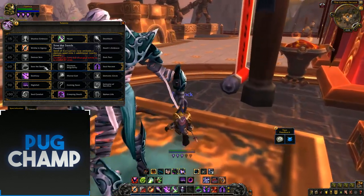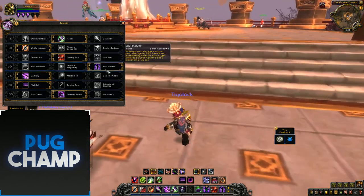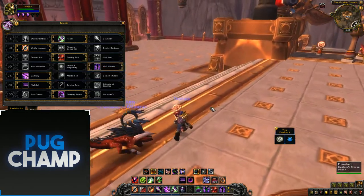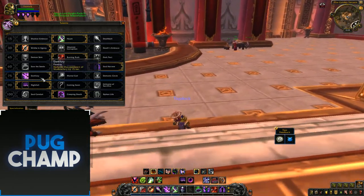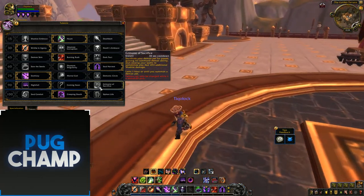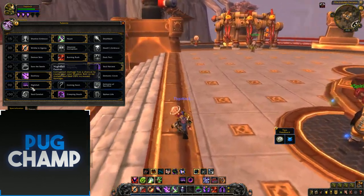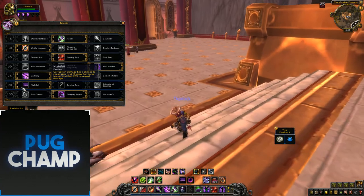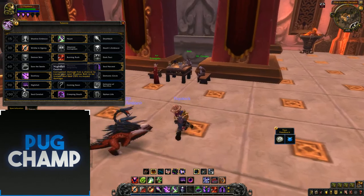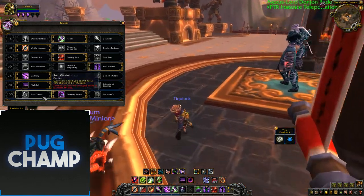You're never really going to use Seed of Corruption for single target, and Phantom Singularity just isn't that good, so take Soul Harvest. Next, Dark Fury so you can stun groups quicker with the reduced 15-second cooldown. Then Grimoire of Sacrifice — sacrifices your pet, dealing 493 additional shadow damage. The next talent hasn't been fully decided yet, but I think Nightfall is going to be the best option, because corruption damage has a chance to make your next Shadow Bolt instant and deal 25% increased damage.